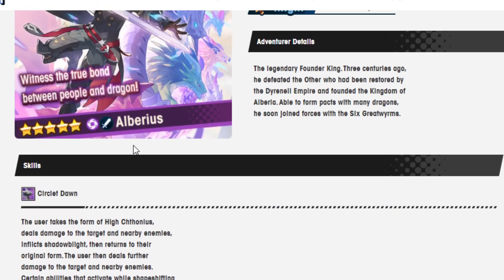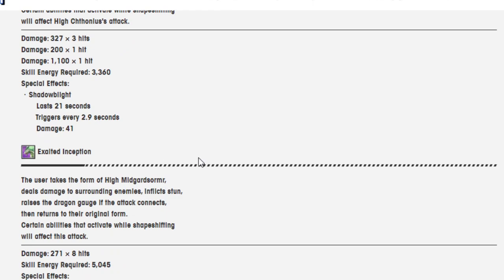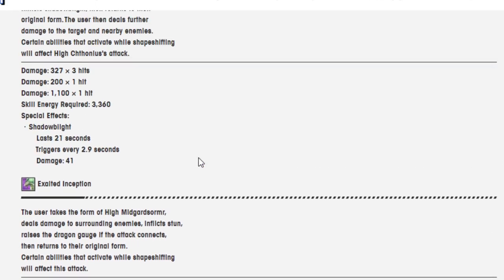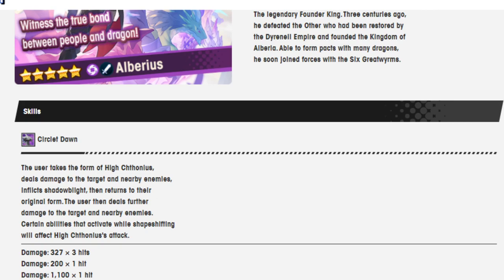The one thing that could potentially be a concern is the high skill energy required — that could certainly be a killer, but I think it ends up working out. Imagine if Alberius was fire and you got access to Mars. I feel like there are so many specific adventurers that if they were fire, they would just be unbelievably busted — this is definitely one of those cases. But yeah, those are those two. Tell me what you think — I'm glad to listen, and I'll see you guys in the next video. Goodbye.